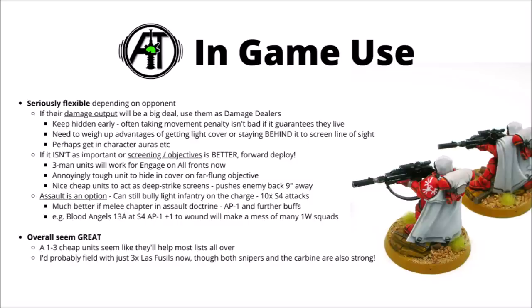For example, Blood Angels Eliminators will be getting 13 attacks at strength 4, AP-1, and plus 1 to wound on the charge — that's going to make a big mess of anything that's toughness 3 and low save. Overall, if you do happen to have some Eliminators, it could well be worth including. Plenty of lists might be tempted by 1 to 3 cheap units of them — depending on the opponent, you can deploy them as solid cheap anti-tank fire support with great defence, or as annoying cheap screening and action-doing units raising banners and getting points in the midfield. If you're going to trade any unit with the enemy, it may as well be these guys.